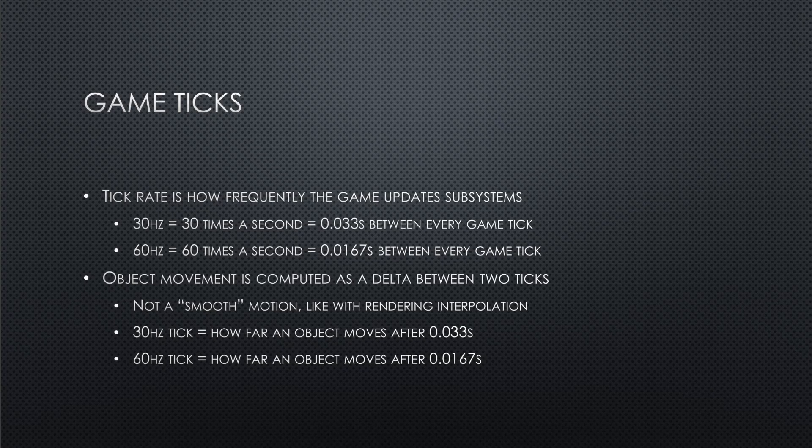At 30 Hz, the game looks at how far a projectile will move given its designer-specified velocity after 0.033 seconds — it could collide with something or ricochet — and it determines that in the game logic update. At 60 Hz it's a higher frequency, so it looks at a smaller range because it's slicing that second up into smaller time steps.